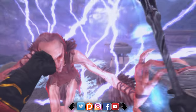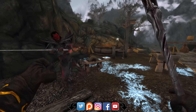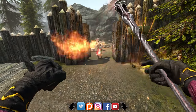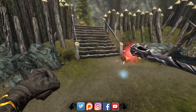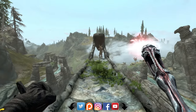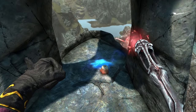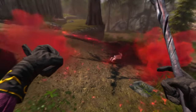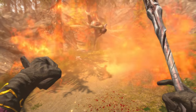Before we get into it, be sure to hit up my social medias — links can be found in the description, along with a timestamp that will take you directly to the overview of the Wabbajack in case you wish to skip the acquisition. I'm aware this is going to be an exceptionally long guide, so feel free to use the timestamp, but stick around because this thing is seriously off the charts — with plenty of unique features, glitches and bugs.